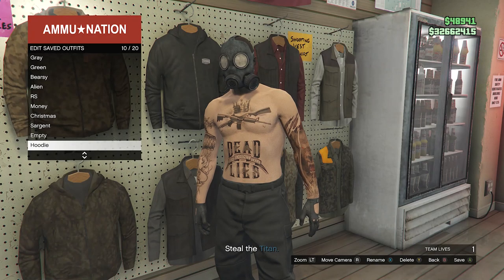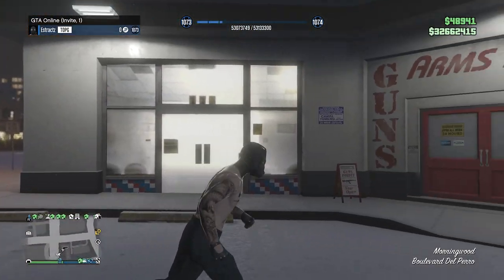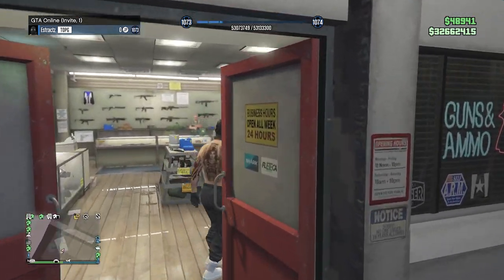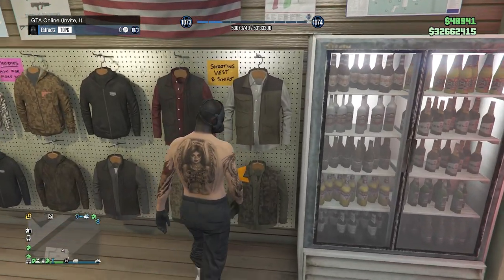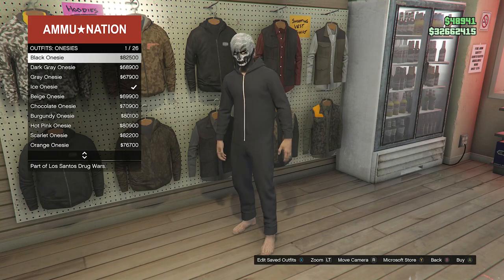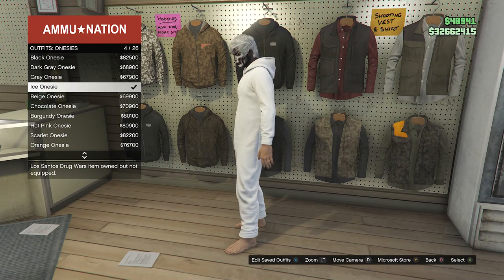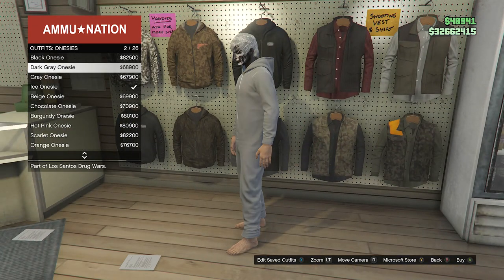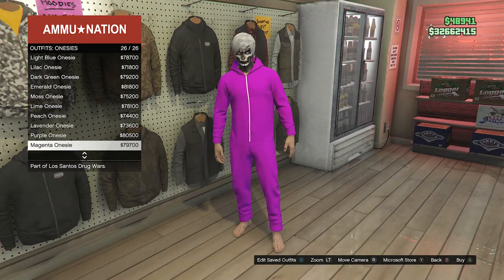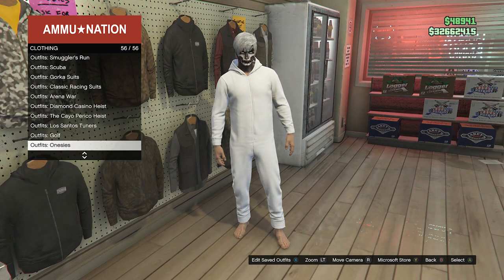After you do save your outfit, you can now back out of the tops, pull up your phone, and quit the job from your phone. Now that you are back in a public or invite-only session, run back inside the gun store, go over here to the right side of where it says Outfits, and scroll down to Onesies, which will be on slot 56. You can equip any onesie that you want — for the video, I'm using the ice onesie. If you guys want any hood, just choose whatever color hood you want on your outfit.